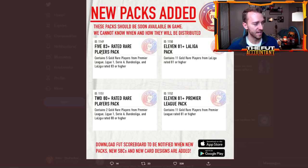Let's go over these packs. We have a 5x83-plus rated rare players pack which contains five gold rares from either Premier League, League One, Serie A, Bundesliga, and La Liga rated 83 or higher. This does not seem like a league-specific pack — it's just top-five league, five gold rare players, all 83 and above. That's a pretty dope pack, and it seems very similar to that team of the year warm-up stuff we had earlier.